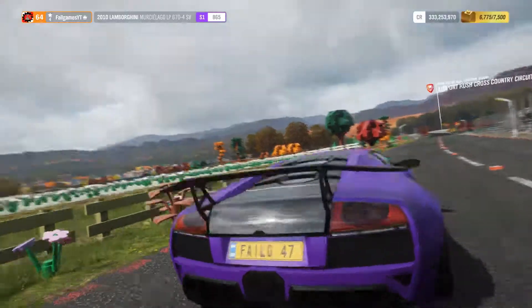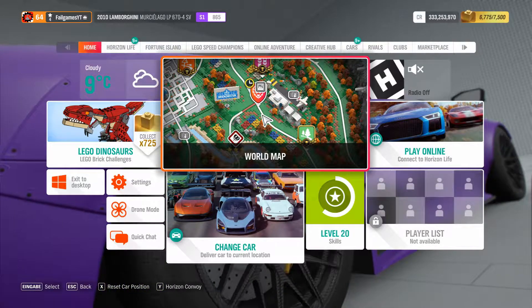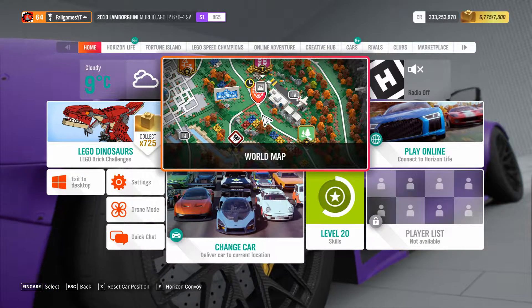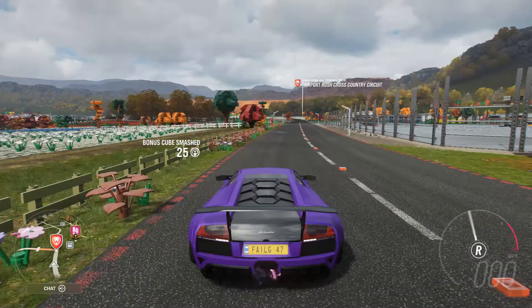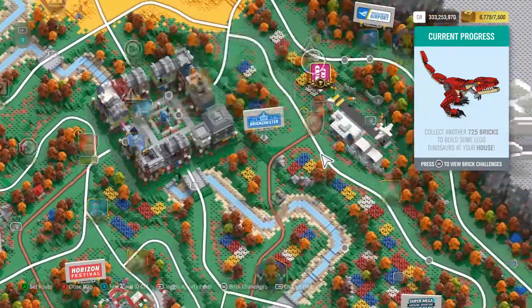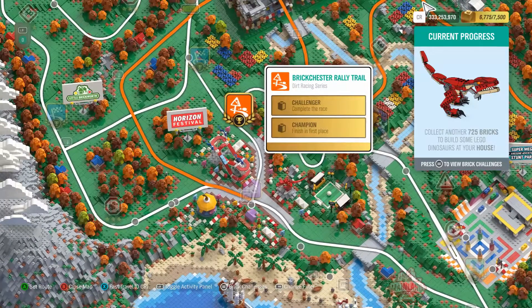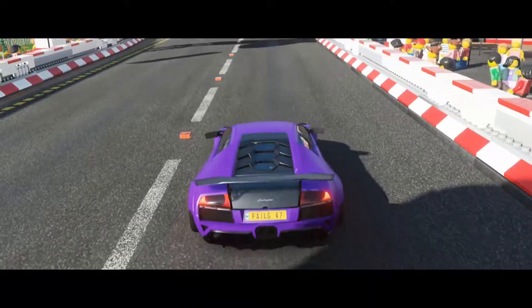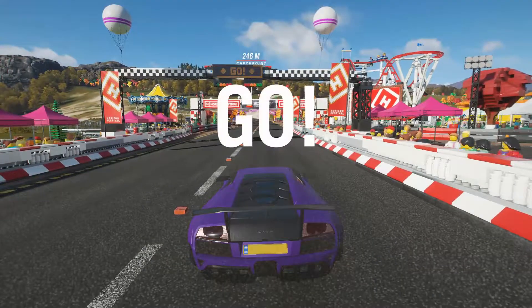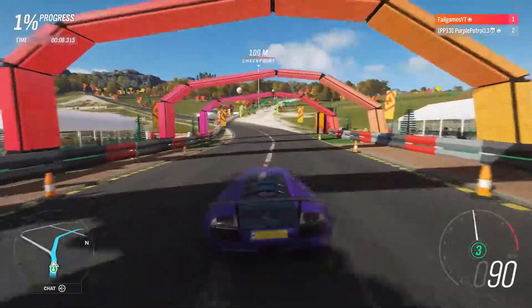The Lamborghini is 1-0 ahead. Hey everyone, PurplePetrol13 just posted a video — go check it out. Okay, next challenge. I really want to do the Brickchester Rally trial. Also, why can't you just start a race from anywhere on the map? Why do you have to fast travel there first? I've just noticed we've both got yellow brake calipers.